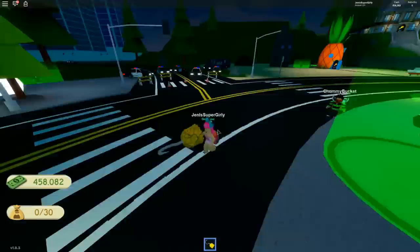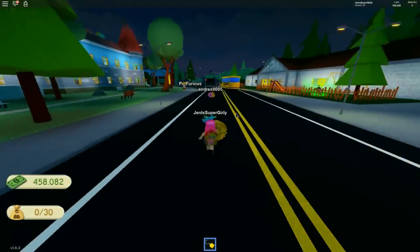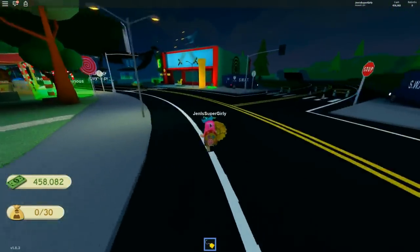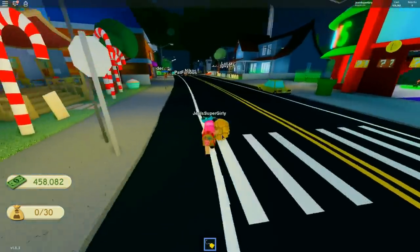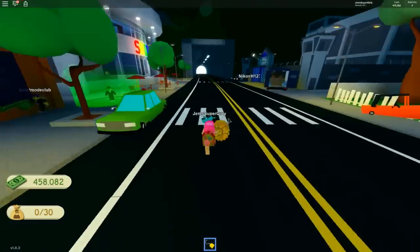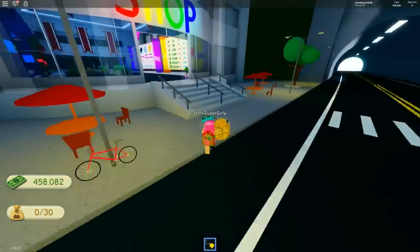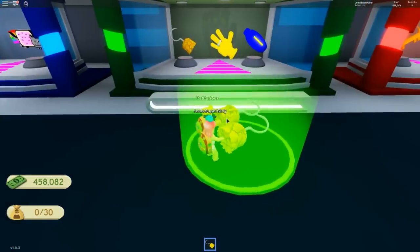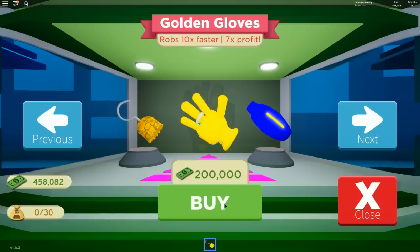Let's go shopping! Let's go back to the seller. It's a long way back but luckily we bought the two-times speed — it makes you go so much faster. I do recommend buying it, it makes it way easier to get back and forth when you get further into the game. I think we can get the really cool glove — the golden hand. It makes you rob 10 times faster and profit seven times more.